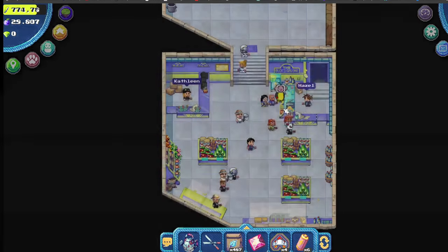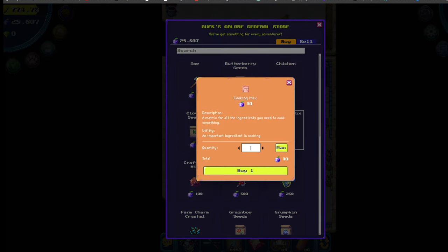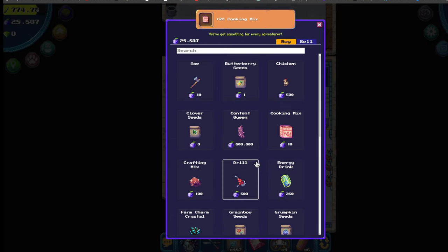First, go to Bucks Galore and buy 20 cooking mix and 12 rainbow seeds. This is just enough to make one Moo Munch. It's best to buy 80 cooking mix and 48 rainbow seeds right away to make 4 Moo Munches. You might be wondering why — you'll see this later in the video.